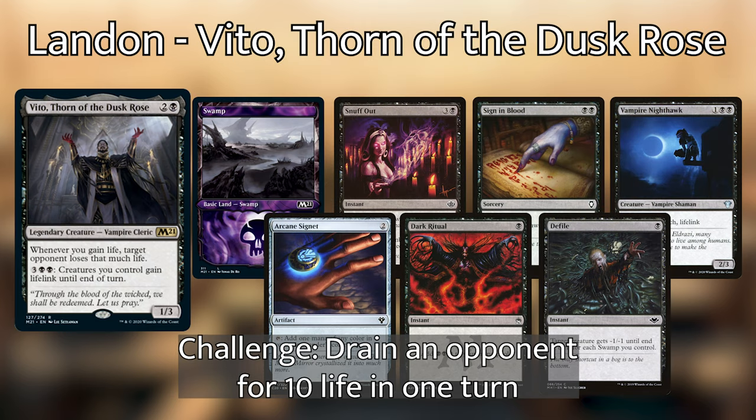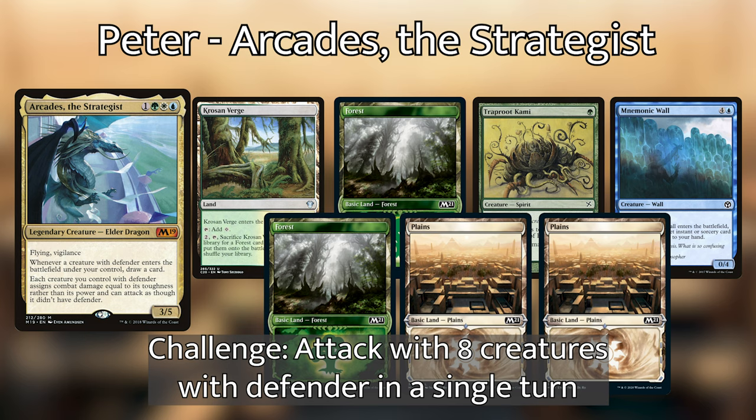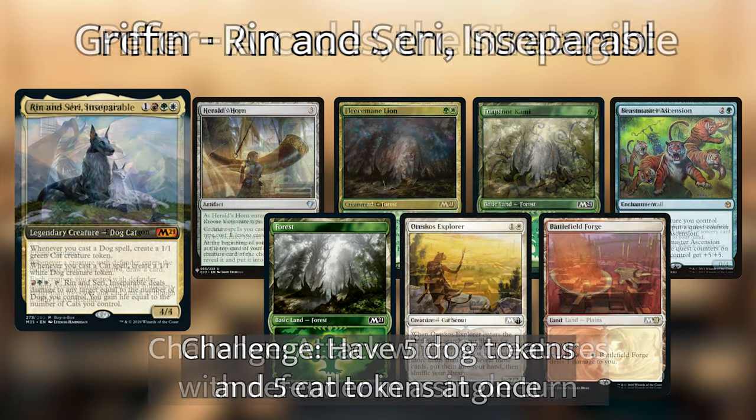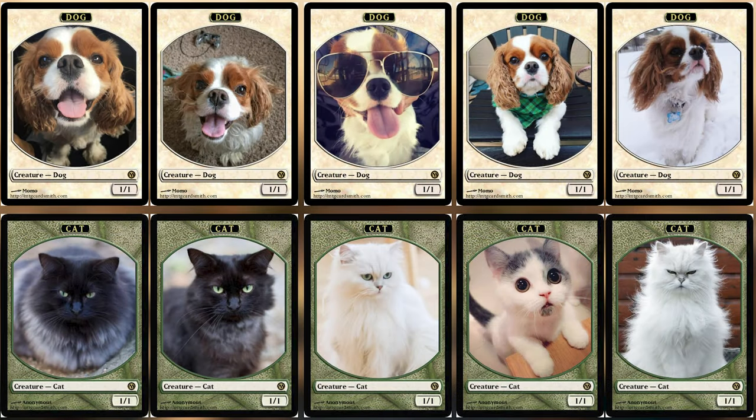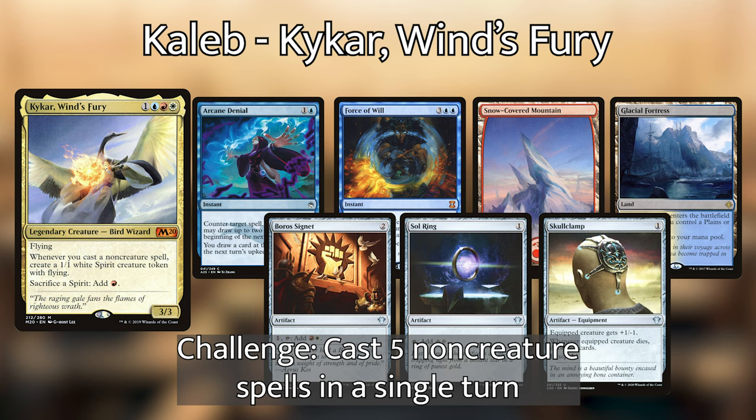Landon's starting us off today and he kept a hand with Vampire Nighthawk, Sign in Blood, Snuff Out, Swamp, Arcane Signet, Dark Ritual, and Defile. His personal challenge is to drain somebody for 10 life in one turn. Peter kept a hand with Monomik Wall, Traproot Kami, Forest, Kroson Verge, Forest, and Two Plains. His personal challenge is to attack with 8 creatures with Defender in one turn. Griffin kept a hand with Beastmaster's Ascension, Forest, Fleecemane Lion, Herald's Horn, Forest, Oriseko's Explorer, and Battlefield Forge. His personal challenge was to create 5 cat tokens and 5 dog tokens on the field at once — all personalized with his own dog and cats from his phone. Caleb kept a hand with Glacial Fortress, Snow Covered Mountain, Force of Will, Arcane Denial, Borough Signet, Sol Ring, and Skull Clamp. His personal challenge is to cast 5 non-creature spells in one turn.